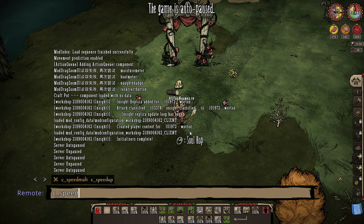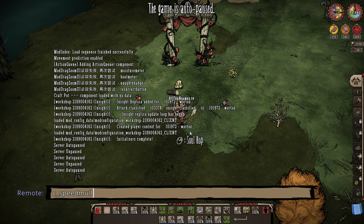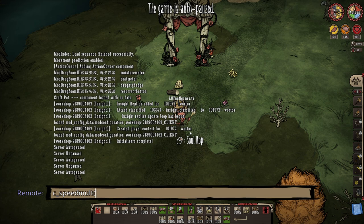Then you're going to type C underscore speed multi, and it's going to tell you right there. It's going to tell you whatever the multiplier that you attach to it. The default, from what I know, is I think 1.2, and you can go ahead and change it to whatever you want.